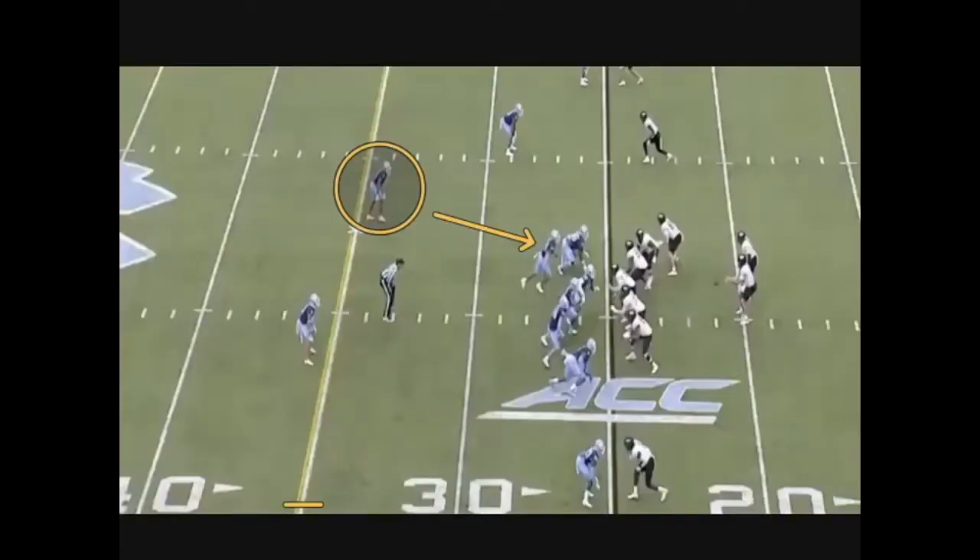Pre-snap, Wake Forest is identifying numbers including the wing. They have one-on-one with the corner and the receiver at the top of the screen, one-on-one with the nickel corner and the slot, and the safety is one-on-one with the tight end who is a wing. The post-snap read is strong safety down to linebacker. He already knows he's got one-on-one with both receivers up top and the wing on the strong safety. After the snap, he's going to read that linebacker — if he blitzes or sits, they're going to throw it out to the tailback; if the linebacker flies out in coverage to recover the running back, the quarterback takes it up the middle.